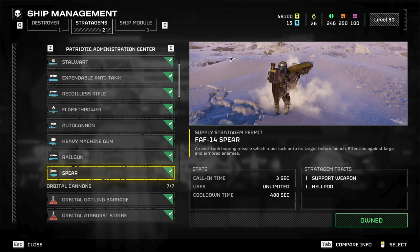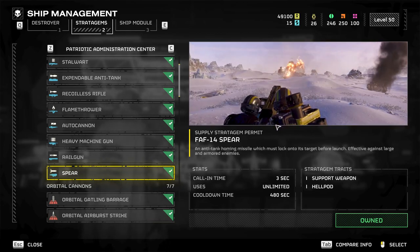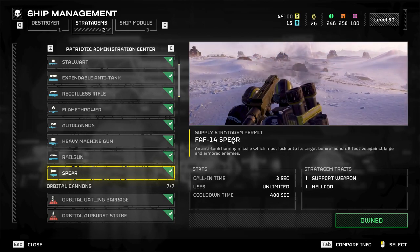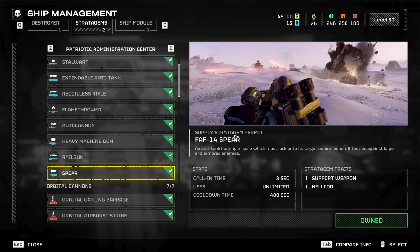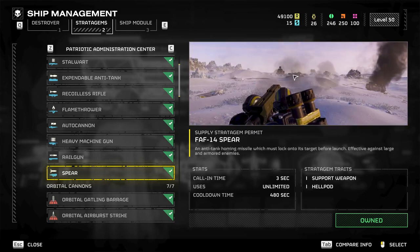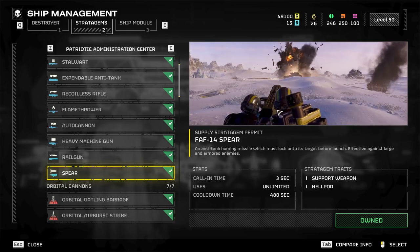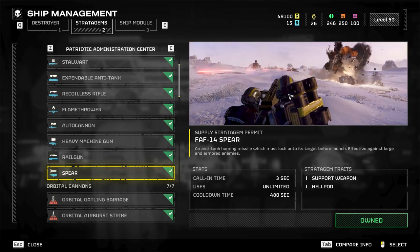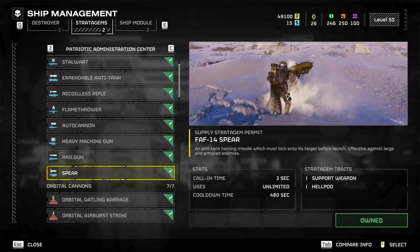Someone says it's because if there's something behind you, the blast radius back there needs to be clear. And I'm like, that's ridiculous in a game where you're constantly moving. You can't stay stationary. And if you're taking this out, it's because you have a big target you need to put down. So this not working some of the time is an absolute detriment. I hate it.